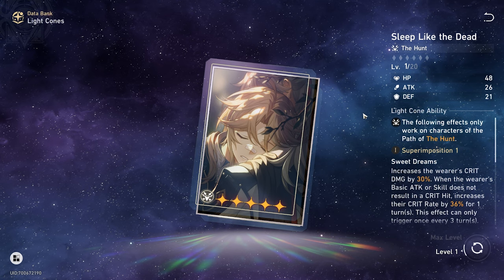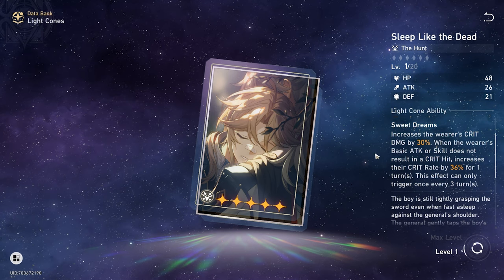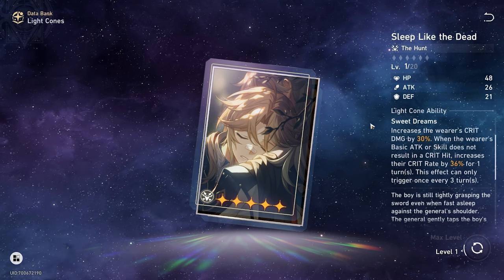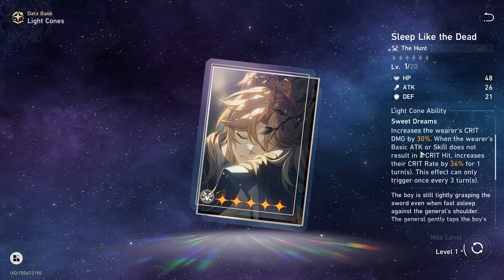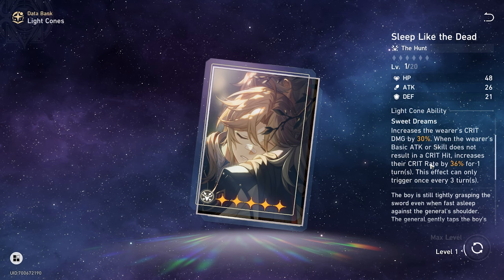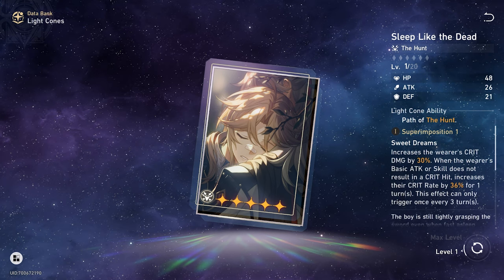The next one we're going to talk about is Sleep Like the Dead — this is Yanqing's personal light cone. I don't own Yanqing, so we're going through the skills either way. You get a flat crit damage of 30%, which is already really good. The secondary skill is what concerns me: when the wearer's basic attack or skill does not result in a critical hit, it increases their crit rate by 36% for one turn. But this effect can only trigger once every three turns — that's what concerns me.